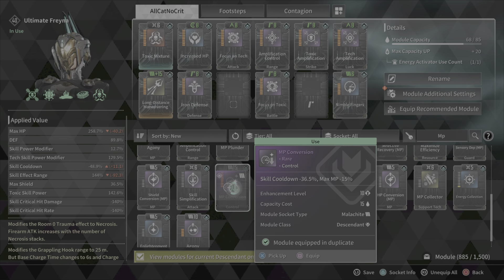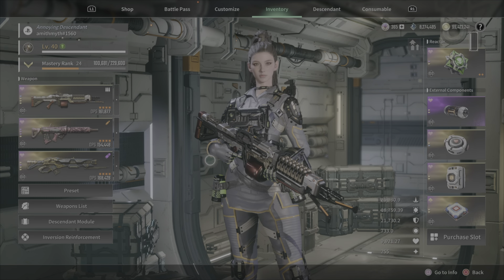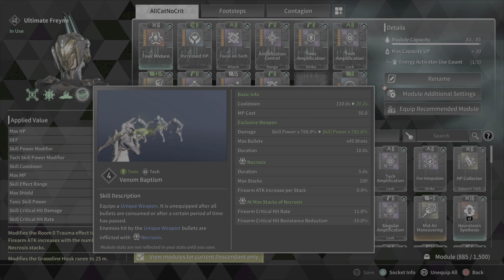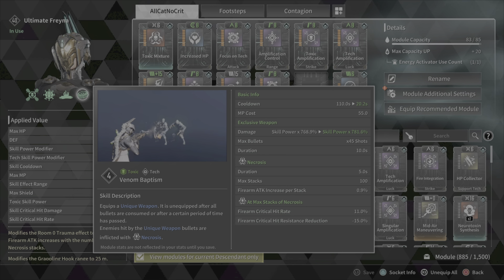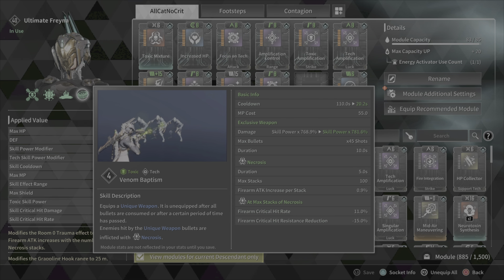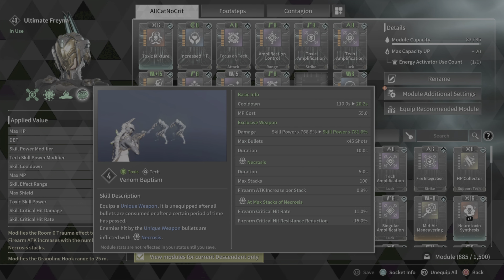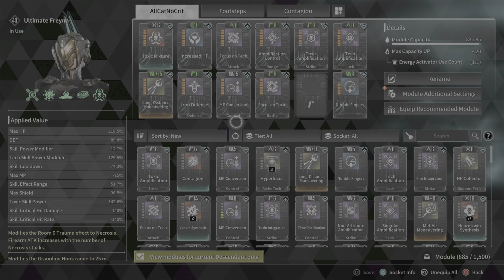Looking at this now, the cooldown is down to 20 seconds. 20 seconds is very good for this because essentially it means you'll be able to kill the boss and use this thing again very quickly. You'll have to make sure your MP consumption is fine, but this would make it much better than what it is right now.